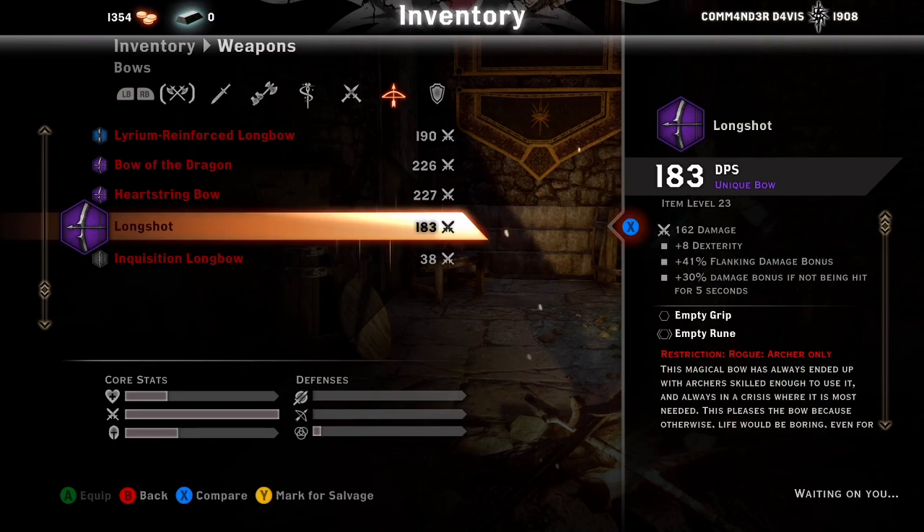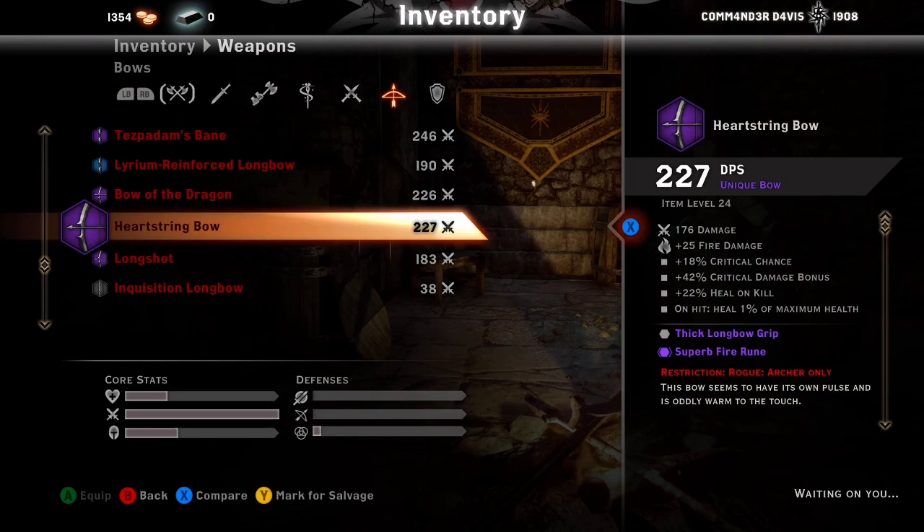One of the best bows in the game until you get your hack-on is the Heartstring Bow. It comes stocked with 22% heal-on-kill plus a heal-on-hit of 1% of your maximum health. There are three things you can do with this bow: go more heal-on-kill — which I don't recommend since 22% is decent — or choose between 50% crit chance or 50% crit damage on the grip.